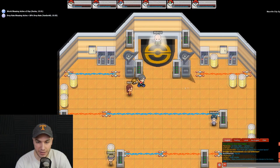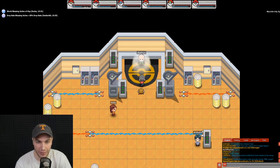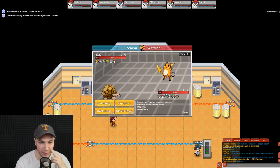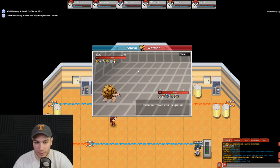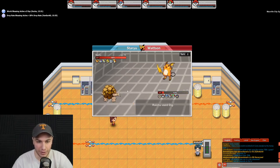Looks like we can skip one person and take on gym leader Watson now. He probably leads with Raichu, so we have to be careful. We can't really paralyze these Pokemon. Stealth Rock goes up — nice. He actually went underground with Dig, which gives us another chance. We go for Earthquake and knock out the Raichu with a level 40 Golem — that's great!